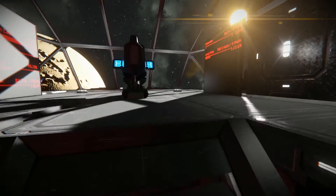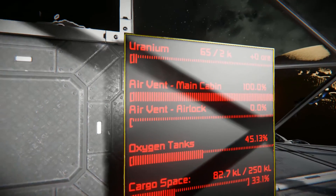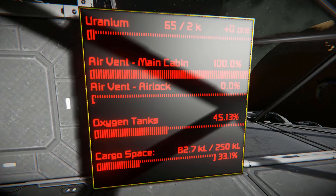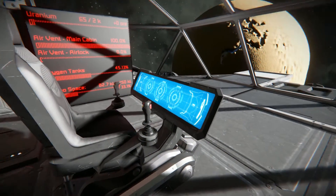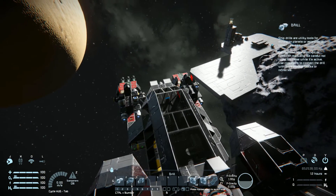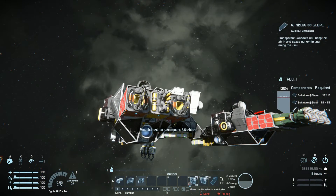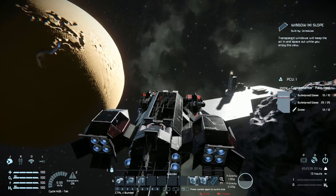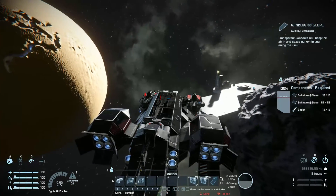Coming all the way up to the top, the last things to look at are the cockpit and the LCD screens on the side, which display uranium levels, air vents, airlock oxygen tanks, cargo space remaining, battery power, and the jump drive status. Getting into the seat we have the master controls: number one to drill using the big ship, number two to use the grinder, number three to weld anything with the welders, number eight to turn on and start recharging the jump drive, and number nine to use the jump drive — I always mix up warp drive and jump drive, but you get what I mean.